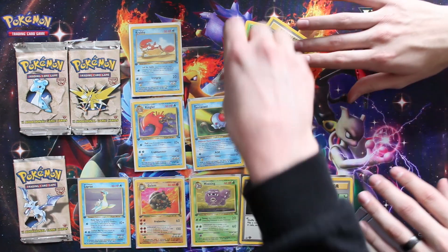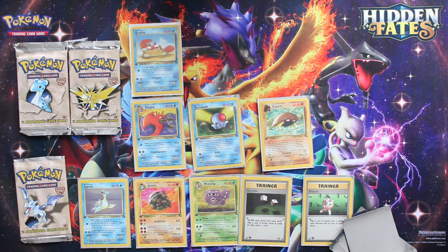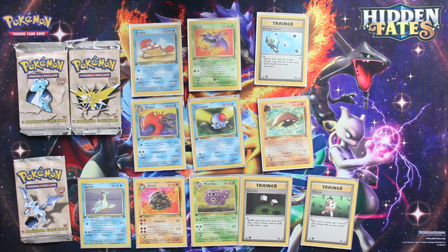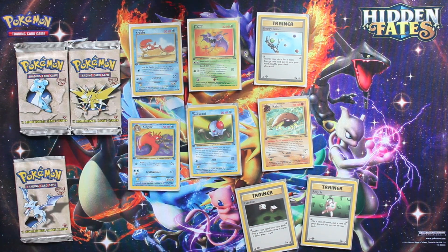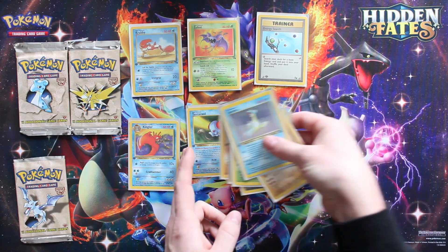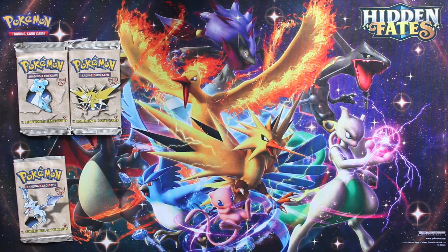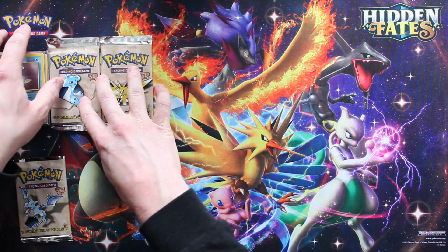I've ruined Hidden Fates for myself - I've opened way too many and now I'm only satisfied if I open a Charizard. But then kids are gonna be saying that about Hidden Fates in 20 years, right? The pack comes with three rares - oh wait, those are uncommons. Some reason I thought Golem and Weezing were rares. Clefairy got a holographic but it's just a basic card - should have gotten Golem.